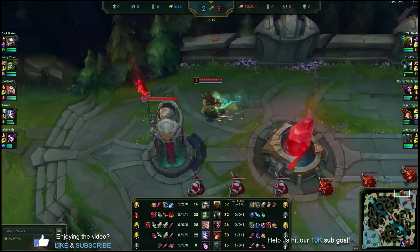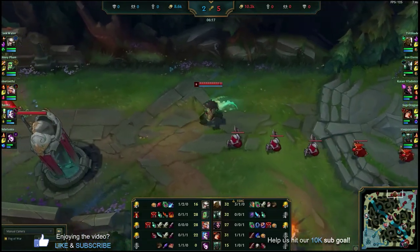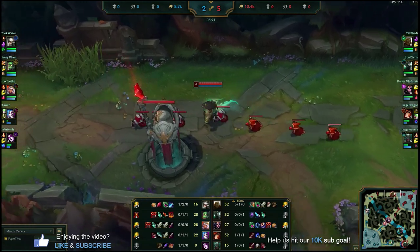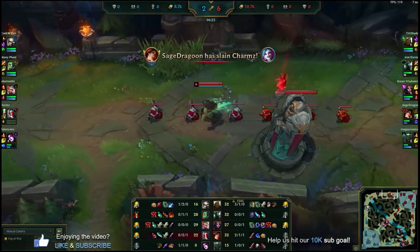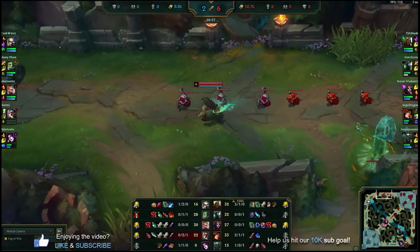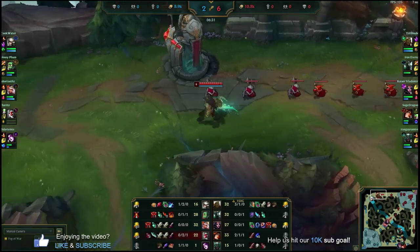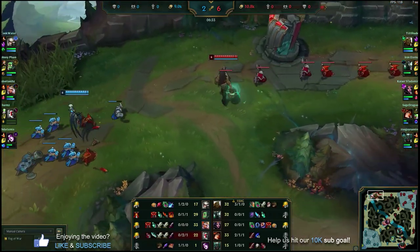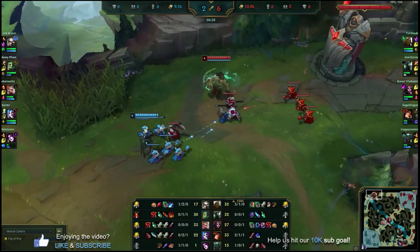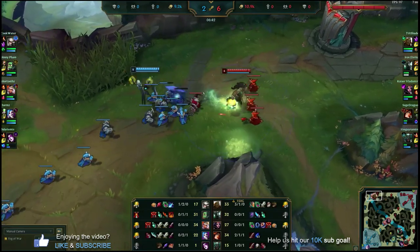We're off to a great start — double the CS of Camille, a 150 gold bounty on our heads even after dying, and we're three and one to start. We picked up a Phage, which is a really big buy for us. The wave is pushing into us so we're going to play a little passive until we set up some tentacles. Once tentacles are up we're going to look to grab an E, chunk her out, push the wave hard into the turret, start to harass her under turret, and maybe dive her.